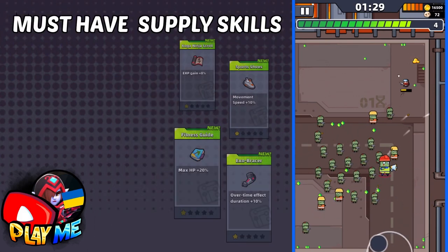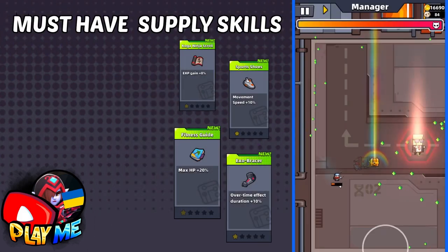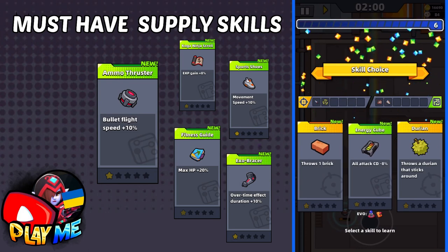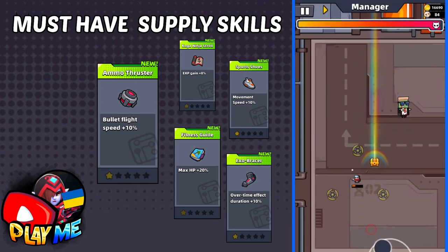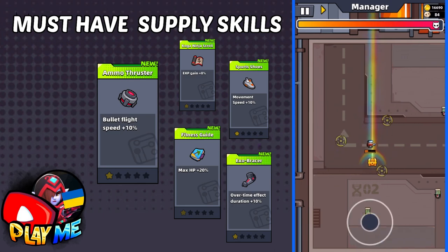From Supply Skills, besides Supply Skills for your weapons, you will need Ammo Thruster. With higher speed, your Guardian will spin faster, and it will give you better protection.